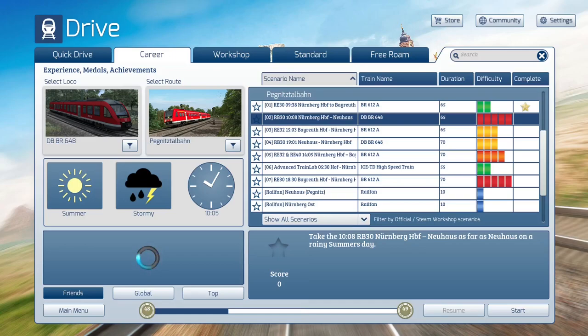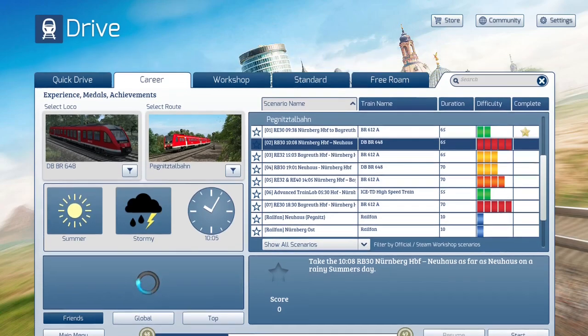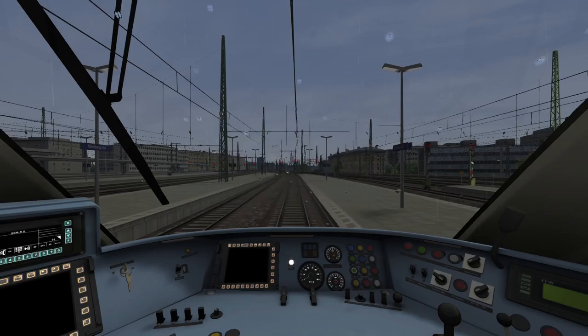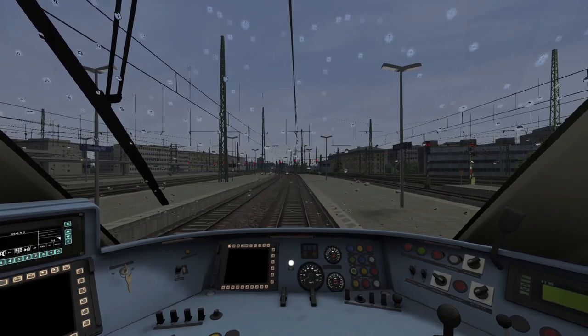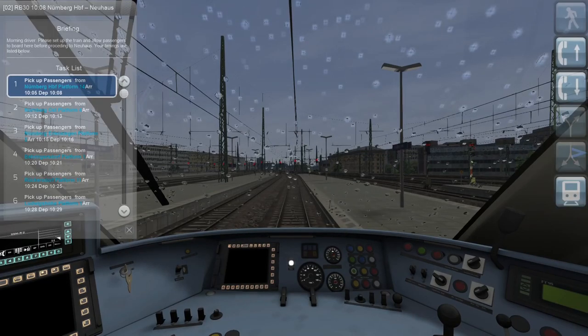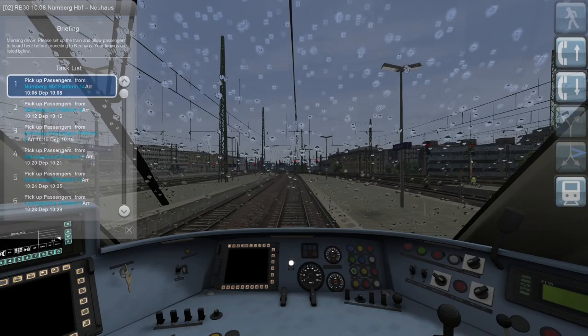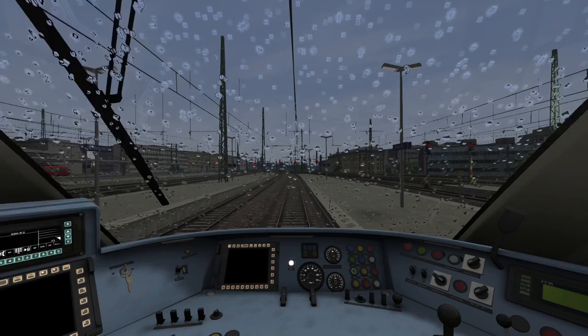Our first look at the Class 648 — here we go. The scenario brief: 'Good morning, driver. Please set up your train and allow passengers to board here at Nuremberg HBF ahead of our departure time of 10:08. We are not expecting any trouble today, and we'll be calling at all stations to Newhouse, where this train terminates.' We're going to stop at all stations — cool. Let's open the doors. We need to open the doors. And how many stops is this train? Oh brother. Well, it's going to be fun.